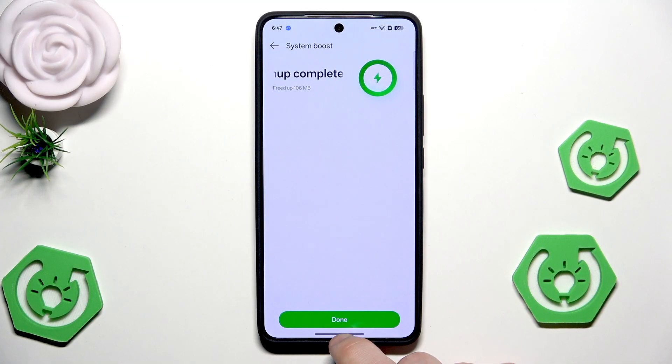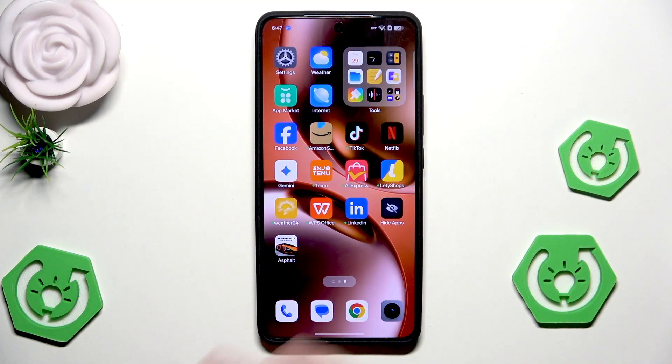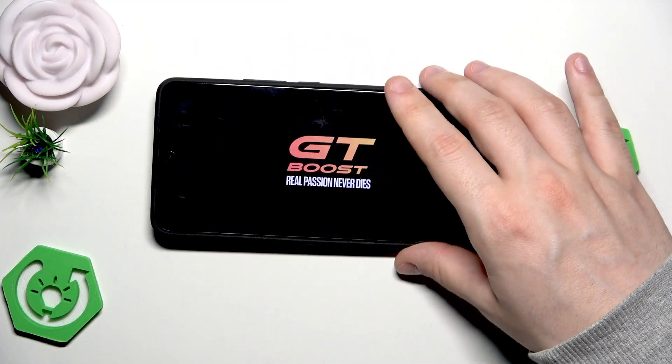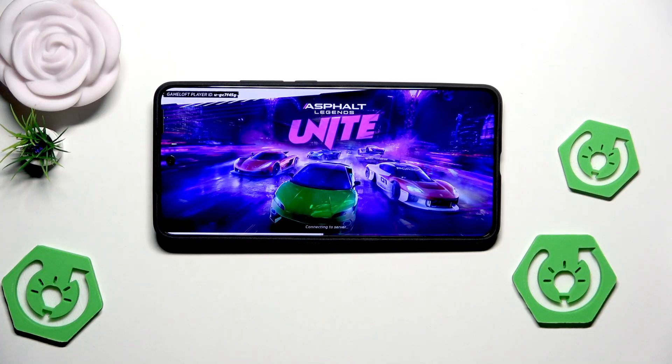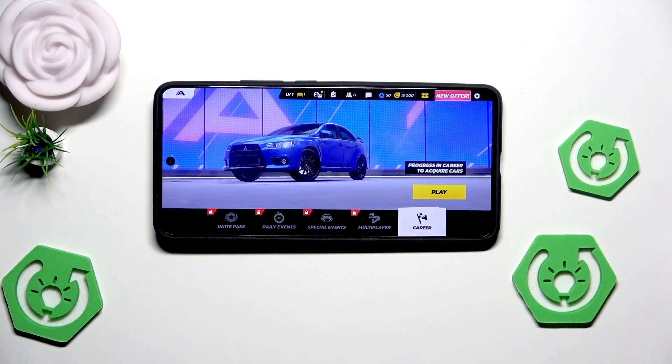And that's all we need to do in the settings. Now we can open up our game — I have downloaded Asphalt to show you. Of course now we have our GT boost mode enabled. But in the game we also have a few things that we can adjust.